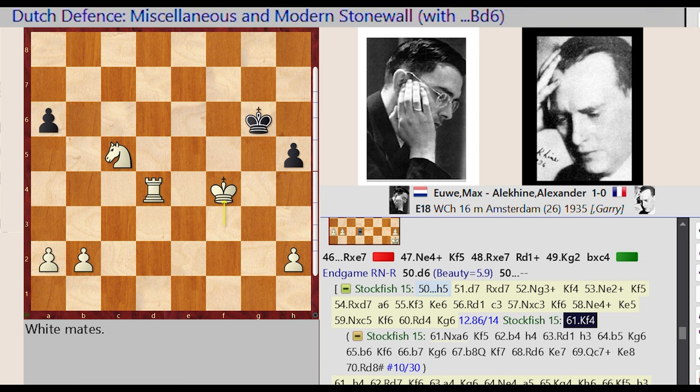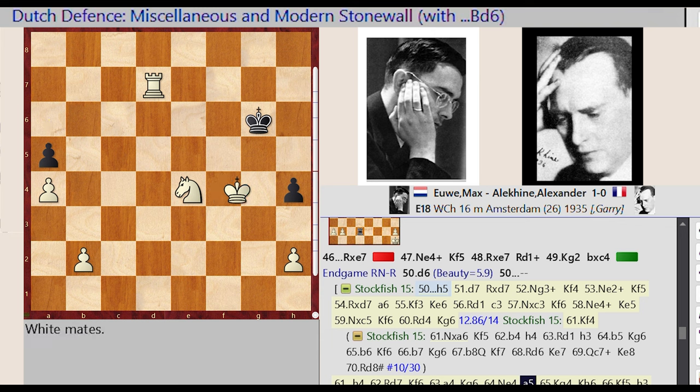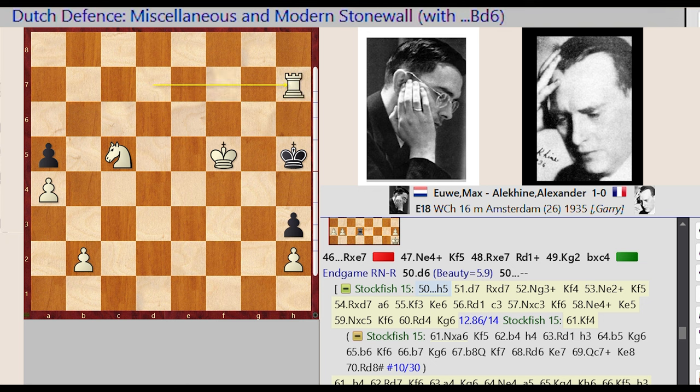Stockfish 15. King F3 F4, H5 H4, Rook D4 D7, King G6 F6, A2 A4, King F6 G6. Knight C5 E4, A6 A5. King F4 G4, King G6 H6. H4 H3. Knight E4 C5, King H6 H5. Rook D7 H7, Rook D7 H4.